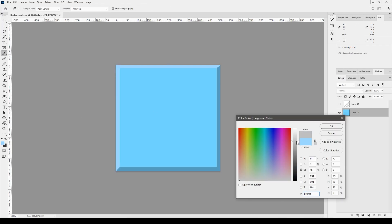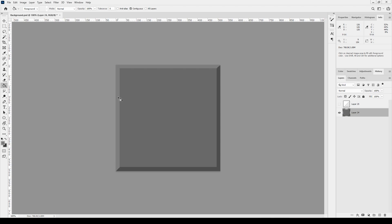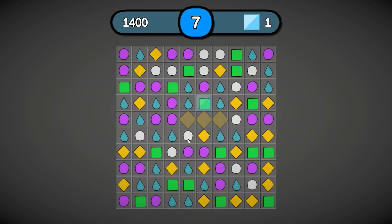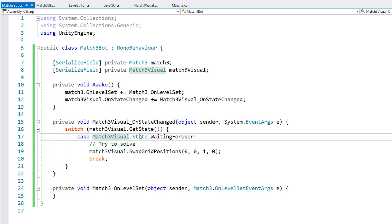For implementing the score, this is just a basic int. When there's a match it adds 100 points for each match position and an extra bonus of 200 when matching more gems. Then for implementing the automatic bot, this task took quite a bit of thinking time to figure out.